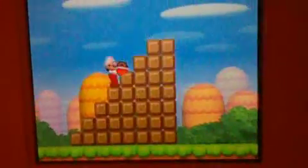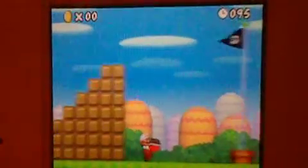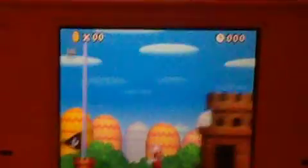Here's the last secret. If you just jump up here with the red shell, you get an extra thousand points. It's not really a secret — it's just one tap inside at the end of every level.